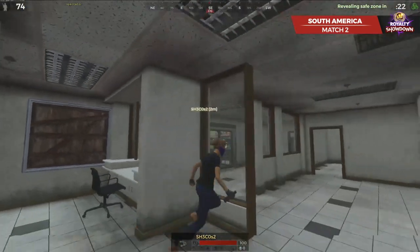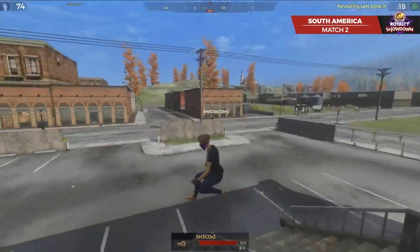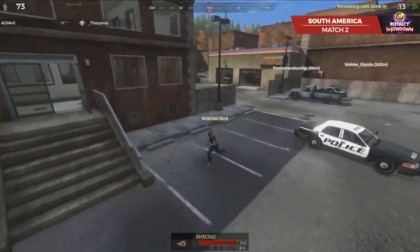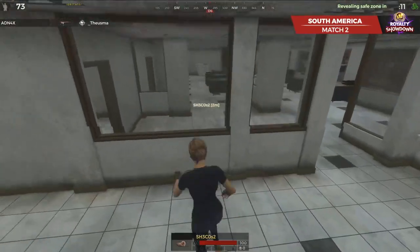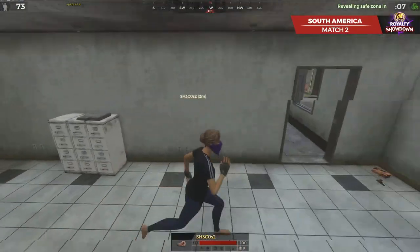Going to be inside the police department. So we're going to land in, going to go outside, probably try and get the keys off that vehicle real quick. This is the winner from matchup number one, Thuzma, one of the guys that we saw do pretty well through that last match. Going to get eliminated here first in round number two.